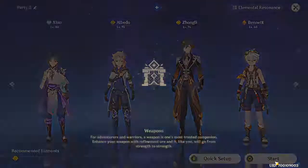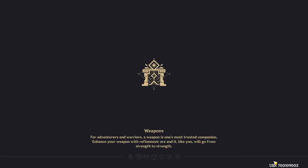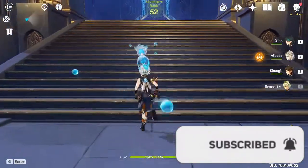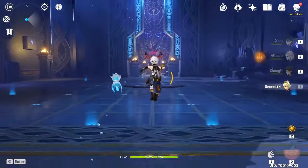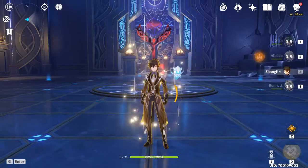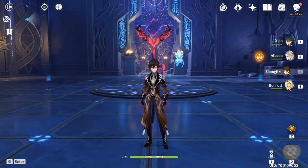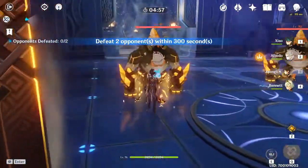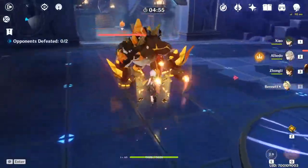We're going into the new dungeon. I'm not going to be collecting the rewards because I'm farming for Xiao. Anyway, I'm using Xiao, Albedo, and Zhongli in the team, so keep in mind that the shield buff with the geo resonance does give an increase in attack. First we'll use a Zhongli buff — this is the entire buff setup.